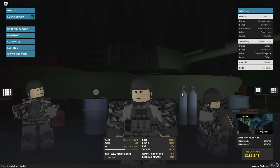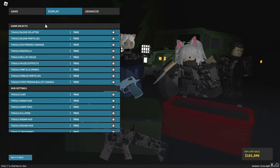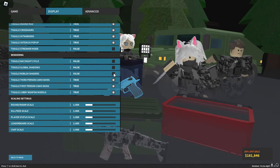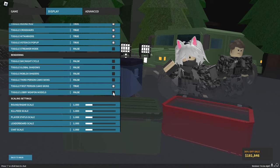Step 1 is fairly simple. Open up Phantom Forces and once you get there, go to your settings, go to display, and turn off blood splatter, blood particles, ragdolls, bullet holes, muzzle effects, particle sparks, Roblox particles, first person bullet casings, day and night cycle, global shadows, Roblox shaders, third person camo skins, and lobby weapon models.